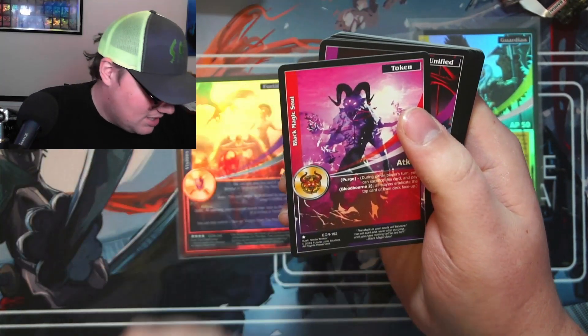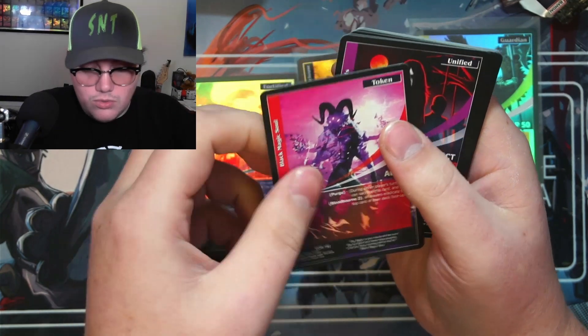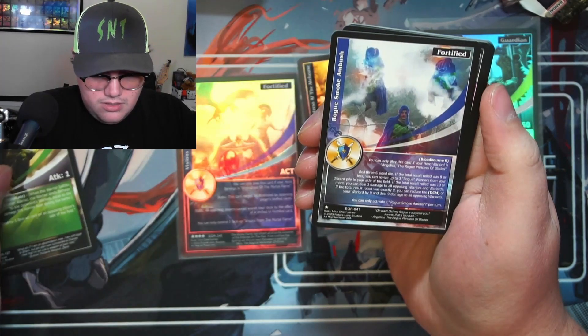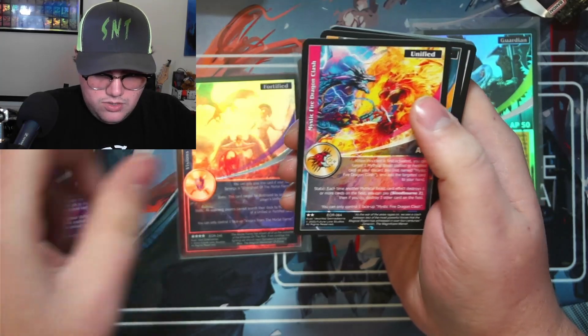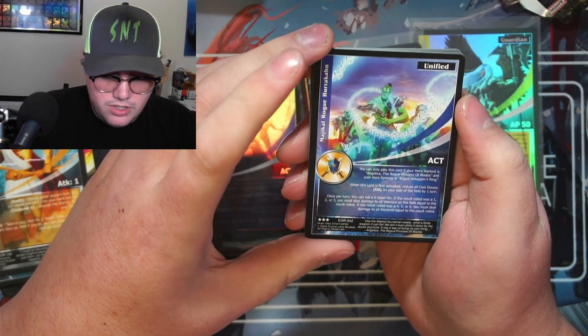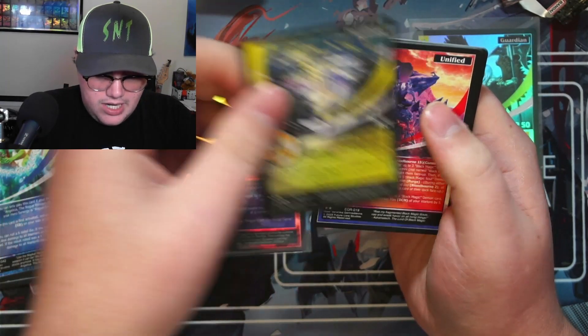Black Magic Soul — I'm guessing that has to do with the warlord or synergy. A warrior, a hero unified, and an angel fortified.